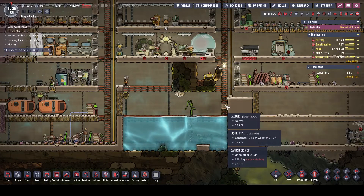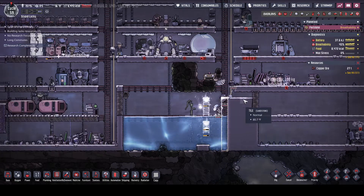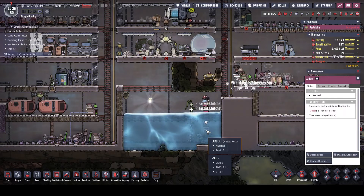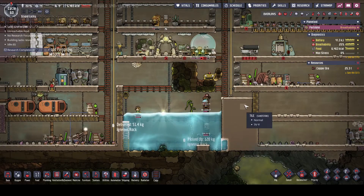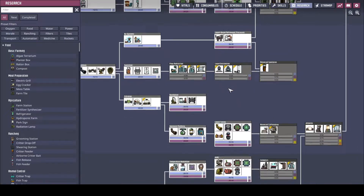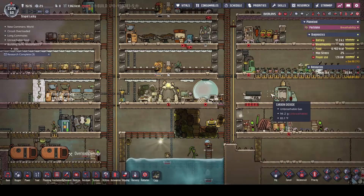That being said, I do want to finish moving this over because I want to open this up. I want to get this all symmetrical, and I want to be able to go down on this side - it's kind of important to me. We need to do some research. How's our research looking? We're doing pretty good on getting stuff knocked off the list, but we haven't gotten started with the next stage of researching things. There's not a lot we still need, but we might as well just get it done so we don't have to worry about it in the future.